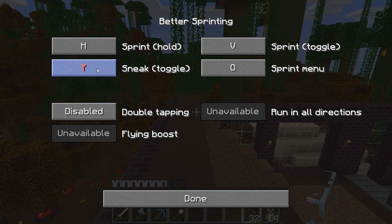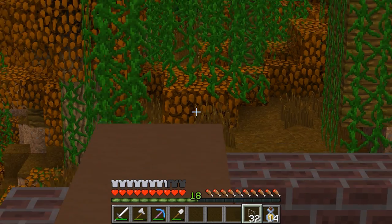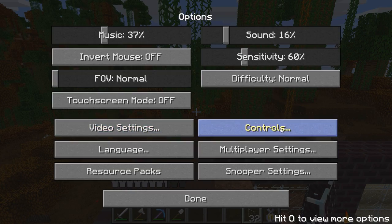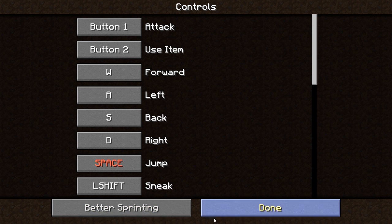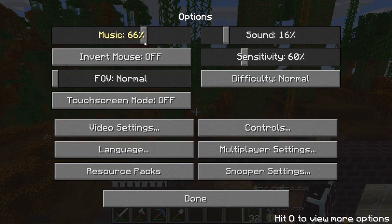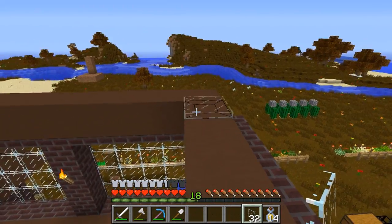I want to use this sneak toggle. Let's just set you to bracket, because nobody uses bracket in Minecraft. I want to hear some music. There's no music on here. You make Zelda music for my Minecraft.